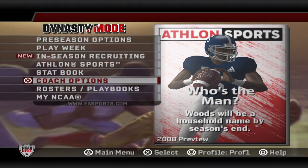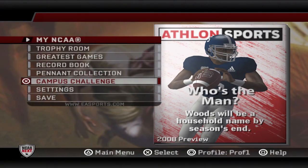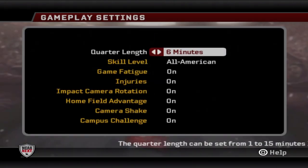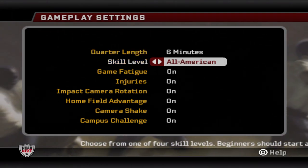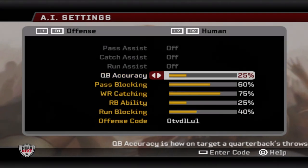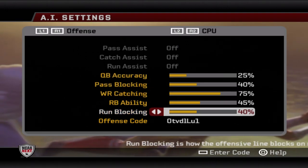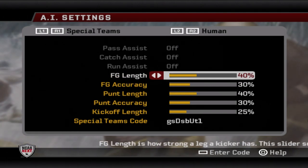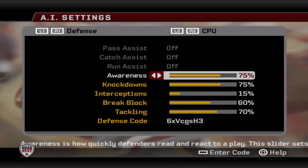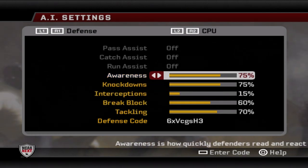If you're excited, smack that like button and hit subscribe if you're brand new. I also wanted to quickly cover my sliders since I got a couple of questions about them. I'm running six-minute quarters on All-American — this is what Operation Sports recommended. Here's what I have set up for the human side and for the CPU as well. I like how my sliders are shaking out, but if there are changes you want me to make I can definitely consider them going forward.